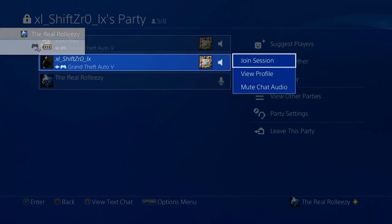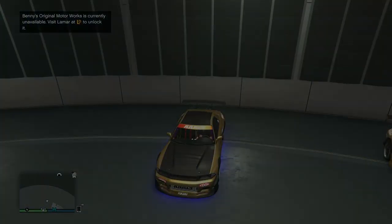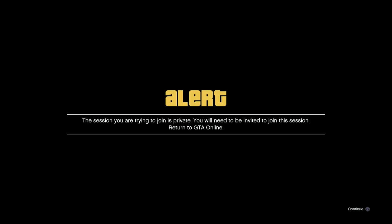On PlayStation, what we're going to do is join him through the party, hit join session, tap R2 three times, accept the first alert as quick as you can, and sit on the second alert for around 30 to 50 seconds. This is why we did this in an invite-only session — on PlayStation we get a private alert nice and easy.